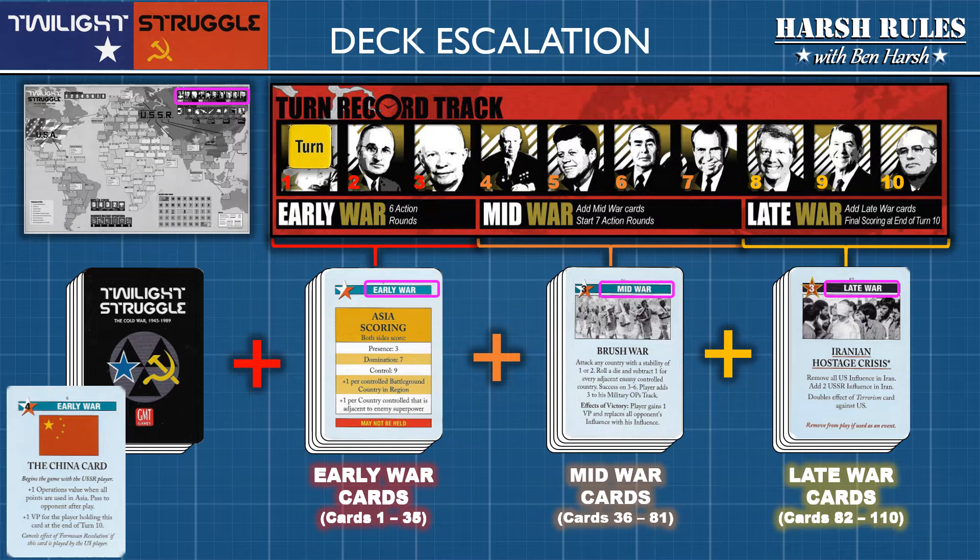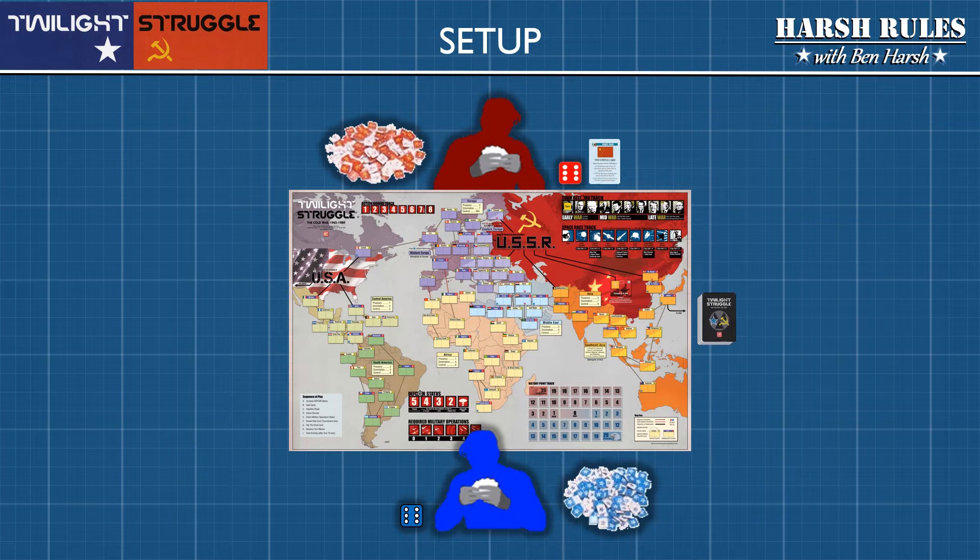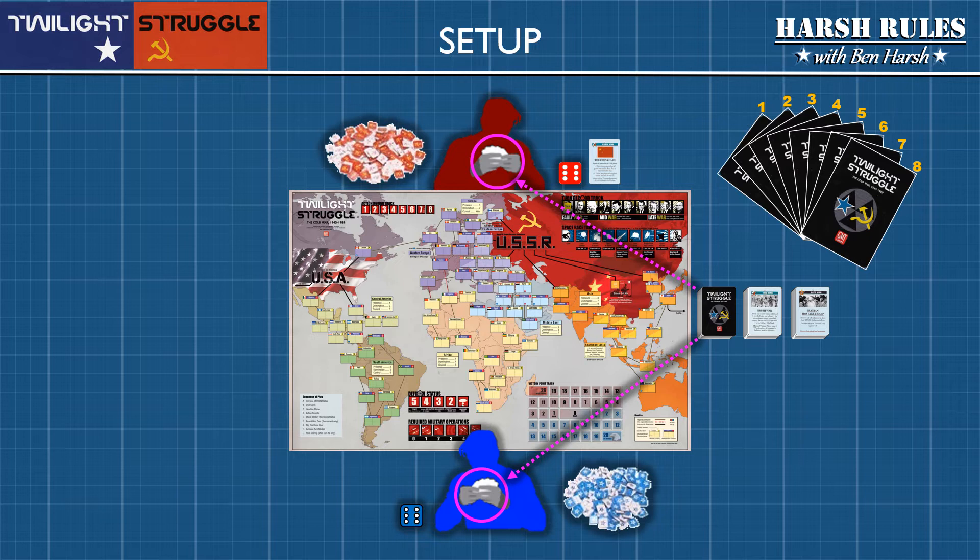Once located, the China card is dealt out to the USSR player. The China card is never shuffled into the main deck. Instead, this card merely changes hands throughout the game, and is kept either in the USSR or the U.S. gameplay area. Now, let's prepare our cards for the gameplay area. Shuffle the early-war cards together into a deck, and organize the card sets for the other two war periods into their own piles. This will make it easier for players to update the main deck once they reach the appropriate turn. Each player will then draw 8 cards from the main deck. The players can study their cards but should not reveal them to the other player. The exception is the China card, which remains face-up in the USSR gameplay area.